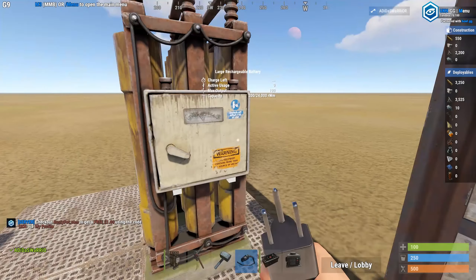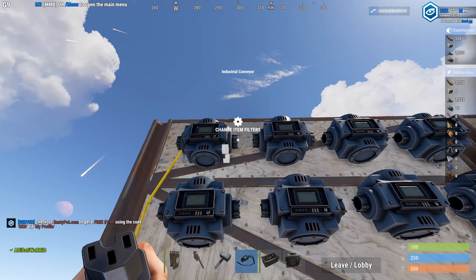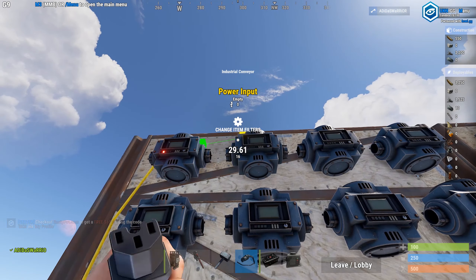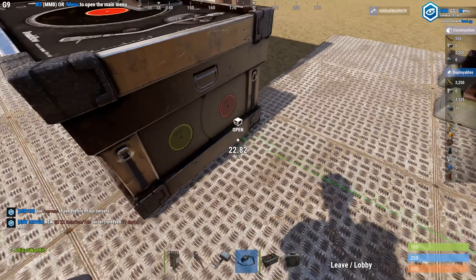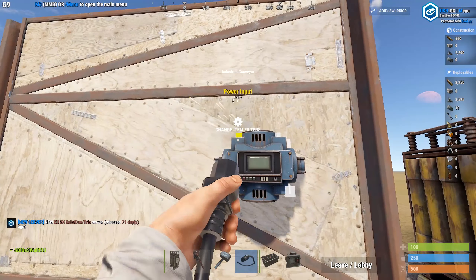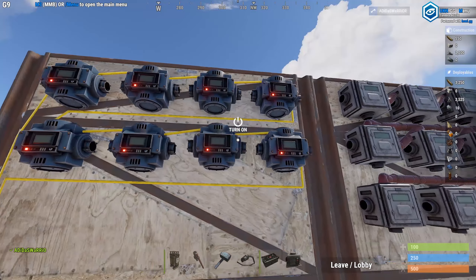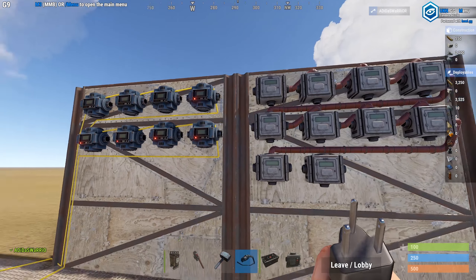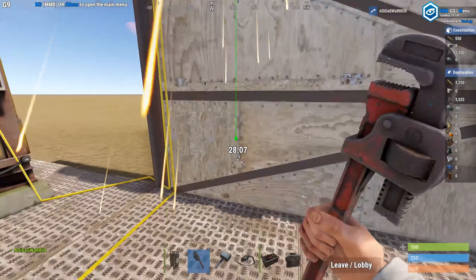Next I'm going to be applying power. The conveyor belts have electrical pass-through, which means you can power one conveyor belt with the previous one — you can just link them up just like this. There's no need to set up a bunch of branches or splitters to power each conveyor belt individually. You can see they're all connected. They're blinking red, which just means they're off and not powered on yet.